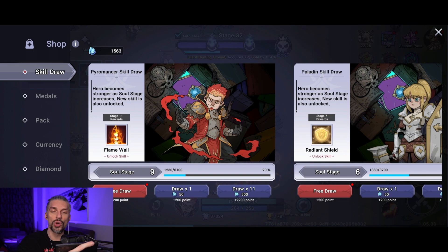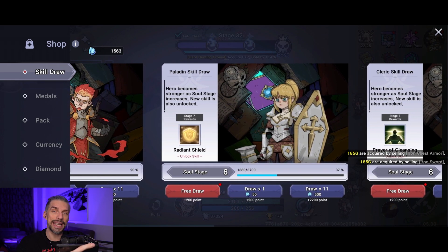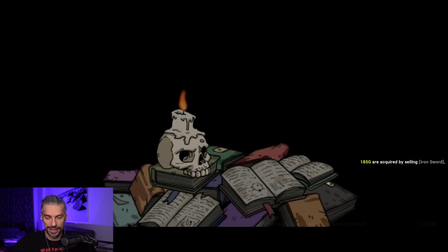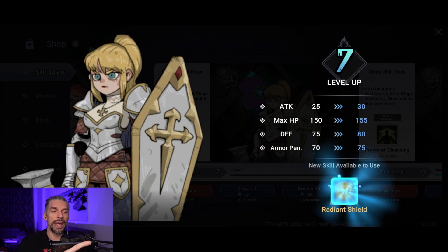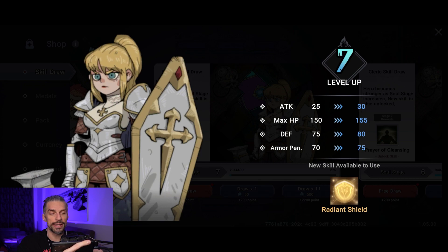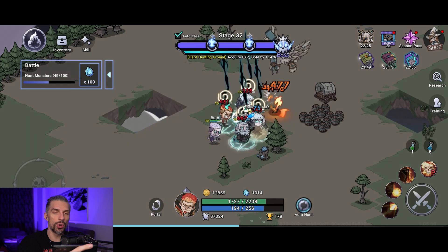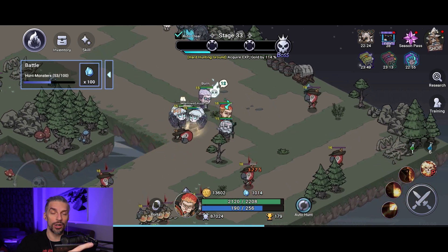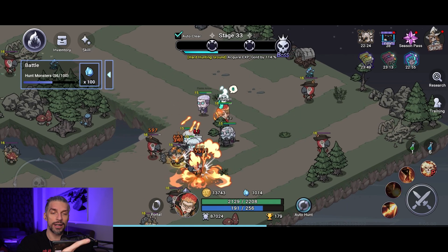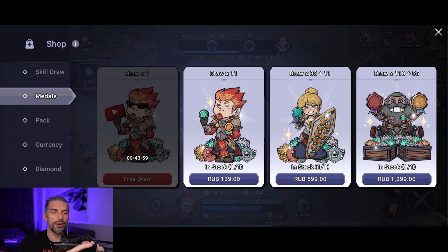Each of the three classes has a soul stage, which is basically the class level. Leveling it up unlocks more available skills and provides additional stats. When you summon duplicate heroes you get soul points for that class, and heroes also grant soul points when they level up. That's why having multiple damage dealers is useful — three Pyromancers leveling up will generate soul points faster, making it easier to progress that class.